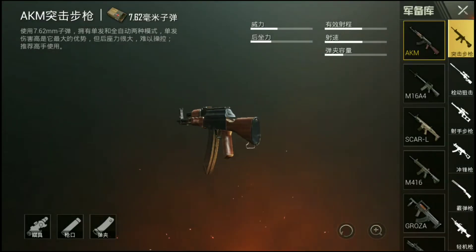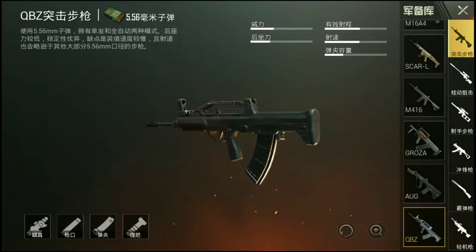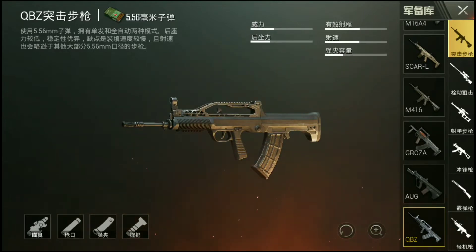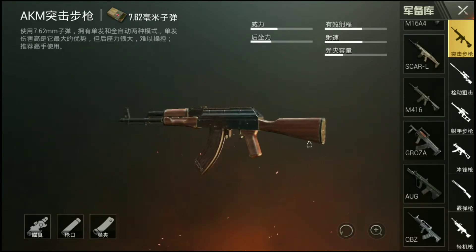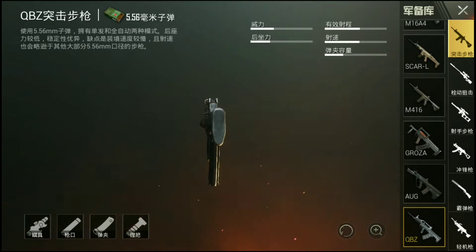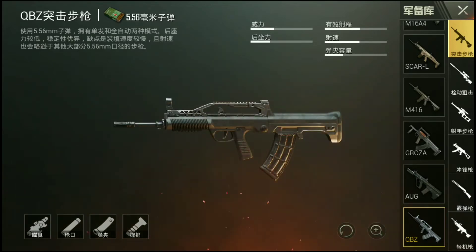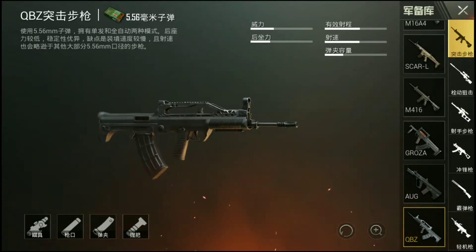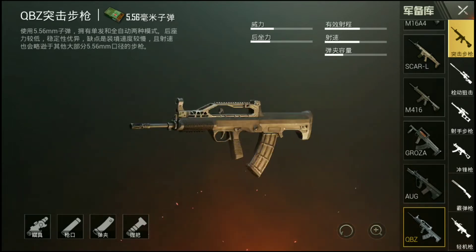Let's go to the armory to show you the new AR and the new features in this update. In the AR section, if you go all the way down below the AUG, you can see this new gun called the QBZ assault rifle. It uses 5.56 ammo. The damage is slightly lower than the AKM, but overall it looks like a modified AUG — or if the Groza and the AUG got married, the QBZ would be their child.